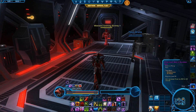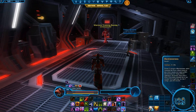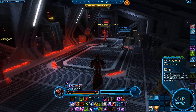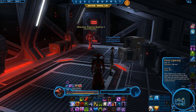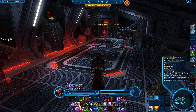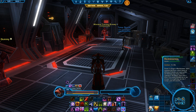For the rotation: start with Affliction, then use your clicky drug, Guard relic, followed by Recklessness and Polarity Shift. Then do two Force Lightnings, followed by Death Field and Crushing Darkness, then quickly go back into Force Lightning. The reason you don't reapply Affliction yet is because you'll have just enough time to get one last Force Lightning in before Polarity Shift wears off.